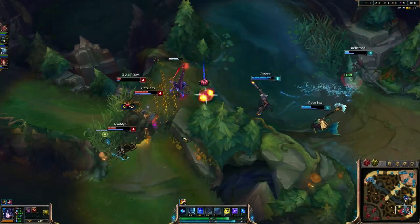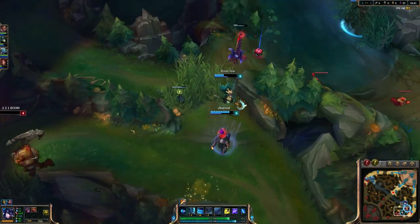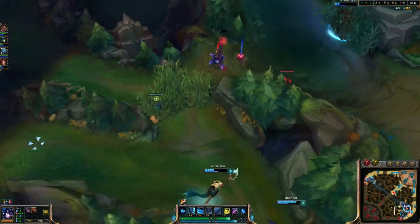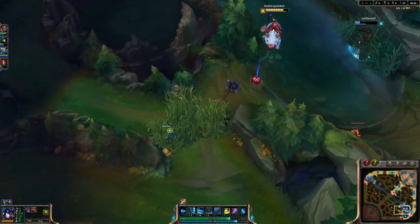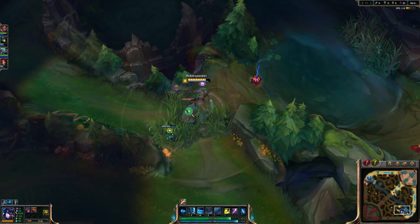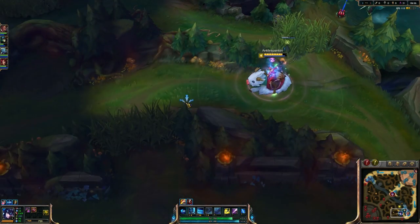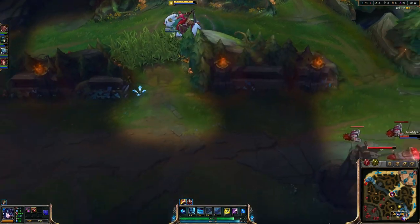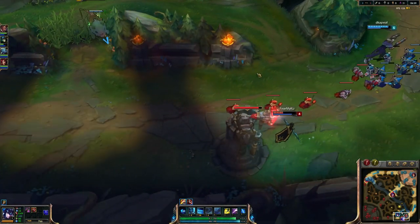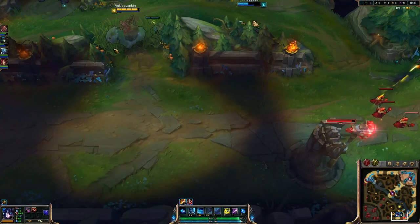Zyra could be in trouble - the ultimate coming out knocking all three of them up, Lucian dashing in and shooting the wrong one. I'm coming in here - there's going to be a ward in this bush, so let's take that out. Maybe I can find something - if Lucian pushes the wave this will be a very easy dive, so I'll just sit here.